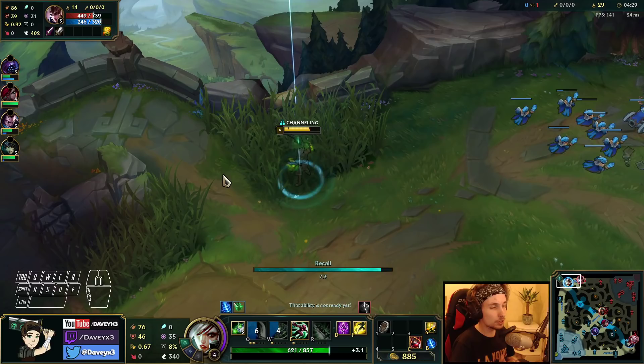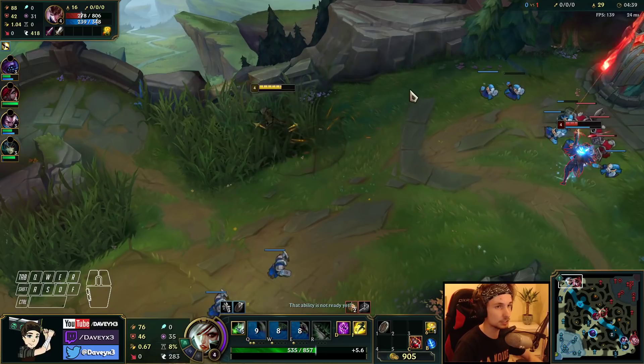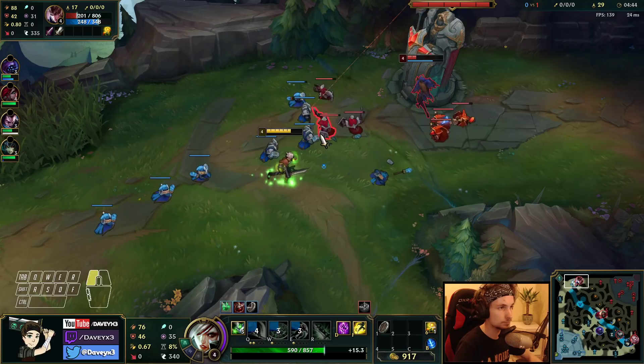Now we can make our way back and buy the first set of items, which will be two long swords. That's actually really good — we can kill her with a single combo right now.